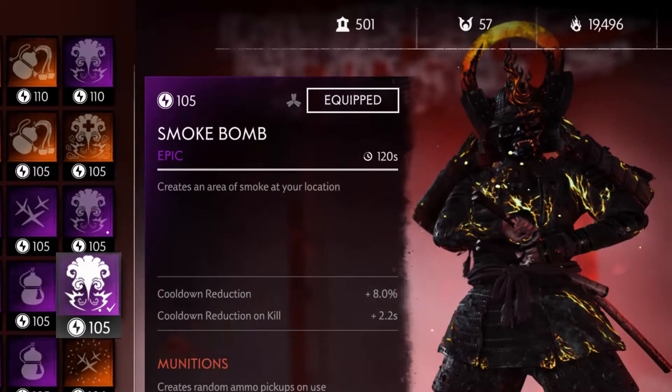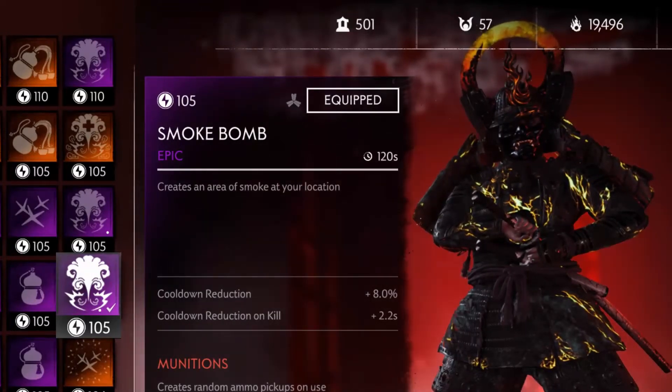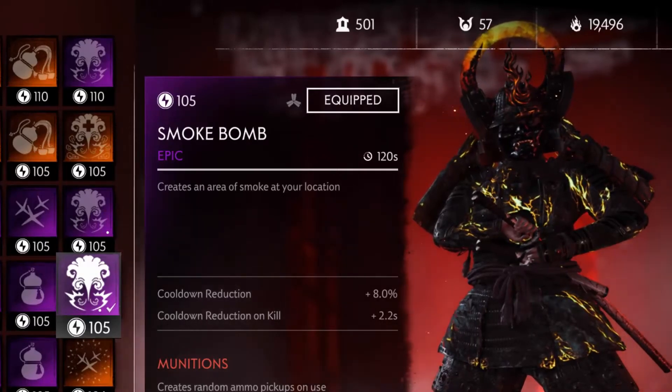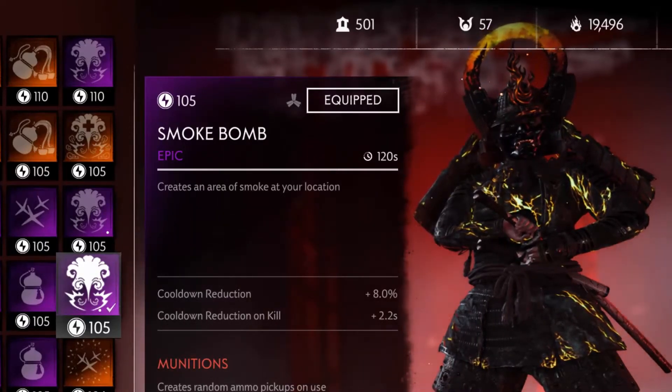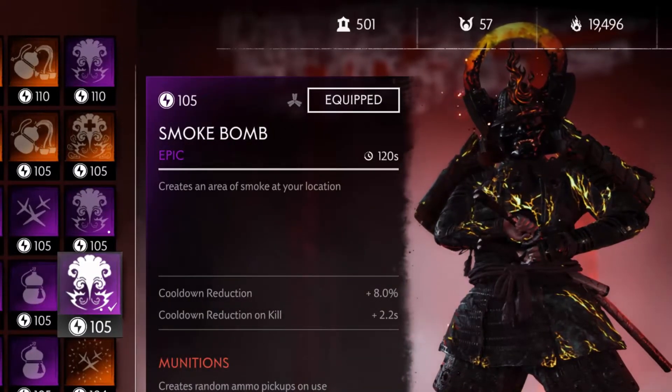Base Weapon Explained. The Smoke Bomb is one of three Ghost Weapons that can be equipped in Ghost Weapon slot 2. It has a base cooldown of 120 seconds and its base effect is to create an area of smoke at your location. It takes about half a second to use the Smoke Bomb — you place it right underneath where your character is standing. The smoke bomb lasts on the ground for about 12 seconds.